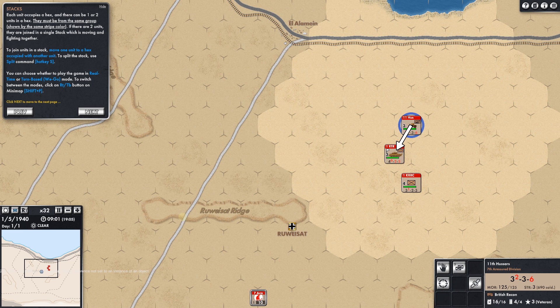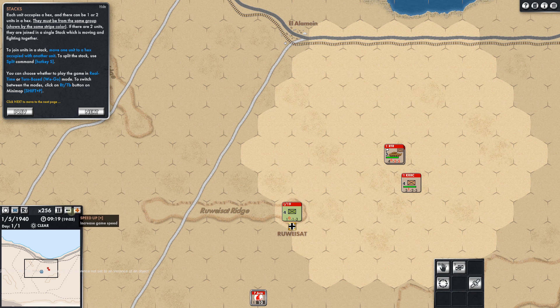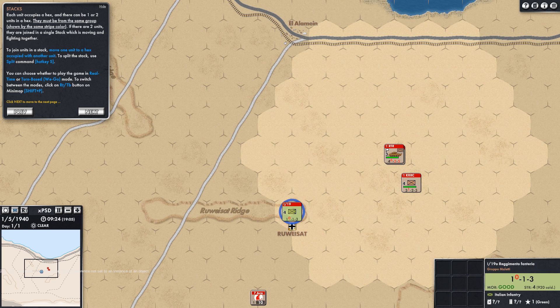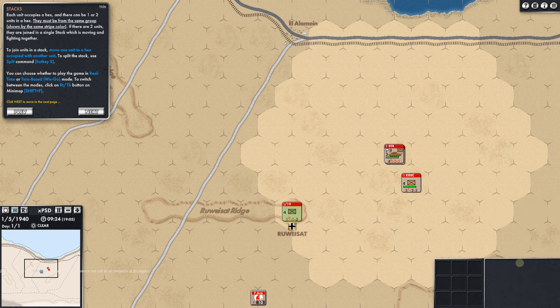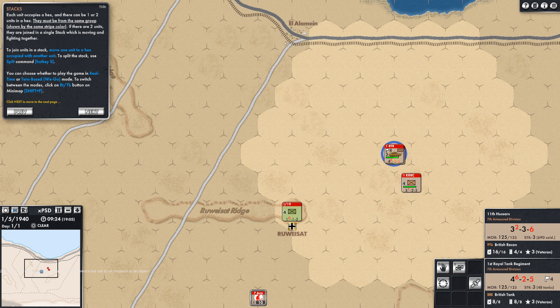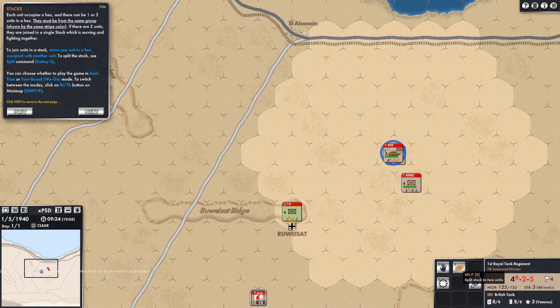Let's put units together and unpause. I could speed this up a little — times 64, times 128. Let's pause and slow it down. Oh, we've got Italians down here — didn't realize we had any Italians. You can see the double stack now, and if we hover over it you can see both units. We can split them like that — now they're split — and we can give orders to one or the other depending on which is highlighted. And just click back and forth like every other game.